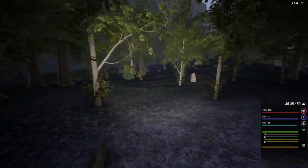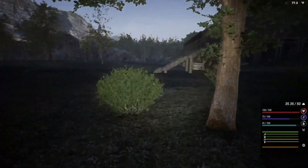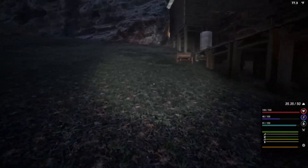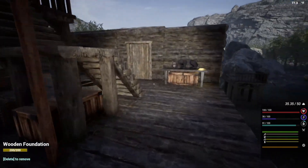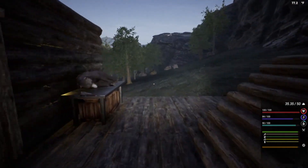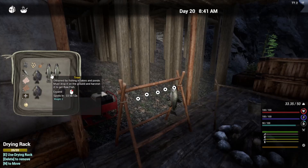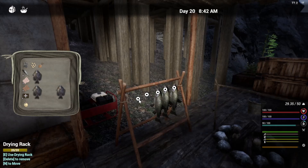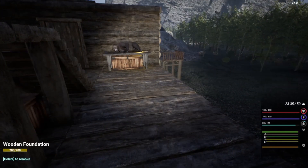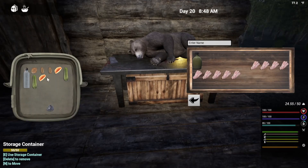Harvest that. I see a pumpkin — I'm going to grab that as well. I built crates to stockpile these. We have a crate for pumpkins and watermelons. Let's get our fish on the drying rack — we can just hang them up to dry, and that will keep them fresh longer. And then I'm going to harvest this guy and throw him in here with our other food that is going to spoil.